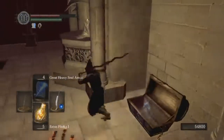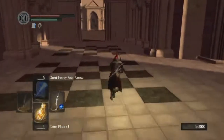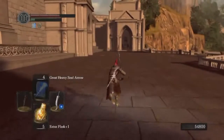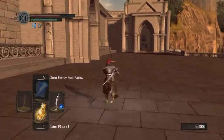Another Demon Titanite. Demon Titanite is used for boss weapons — we'll be able to make those at the end of this level, or close to the end. We can technically access them a little before we get to the boss.